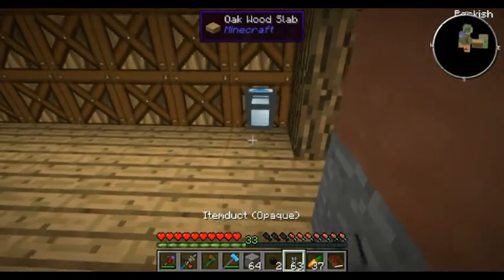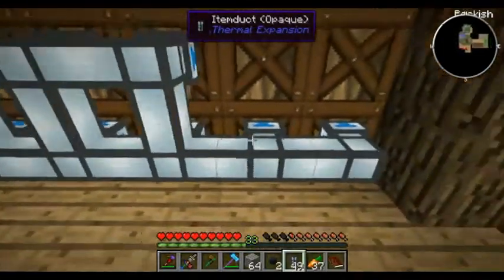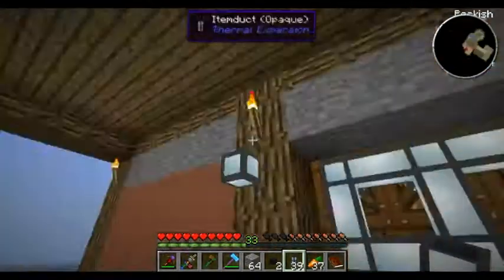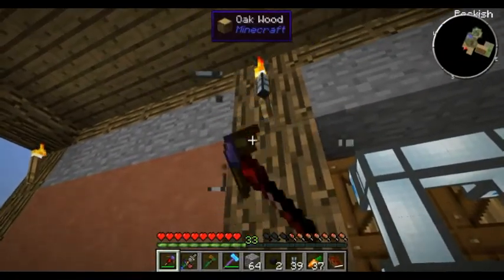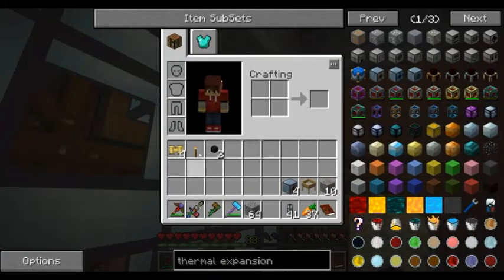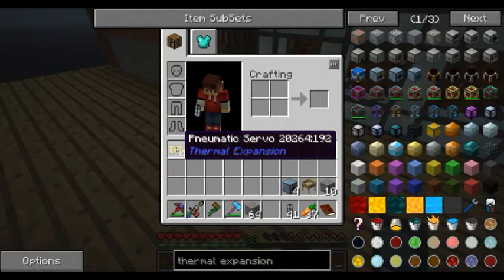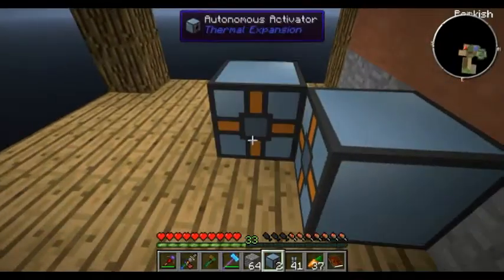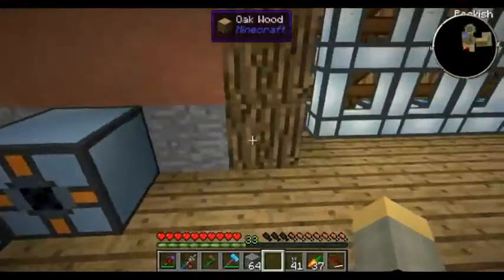So first I'll get all the item ducts on the end of each of them. I'm going to move this torch - actually I don't have to, so I'll put the torch back. We need to set an activator down there and one down there.